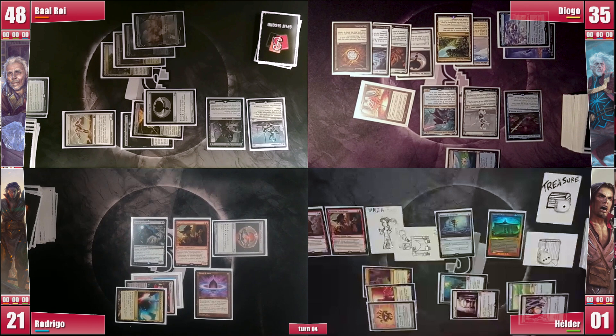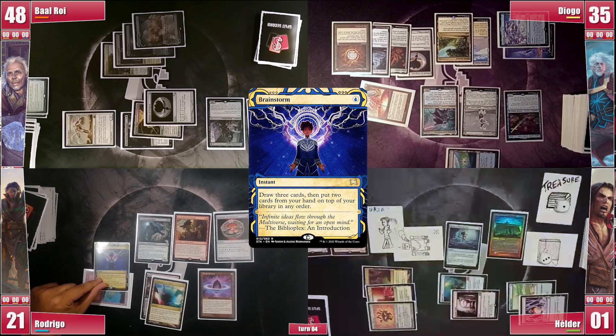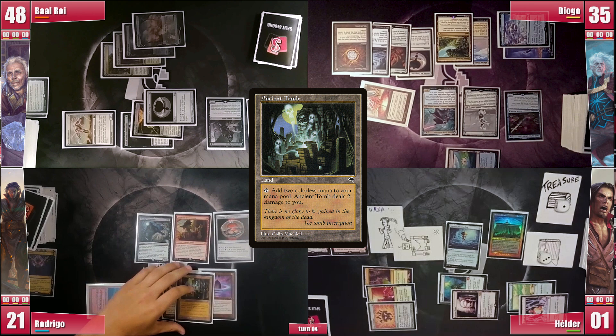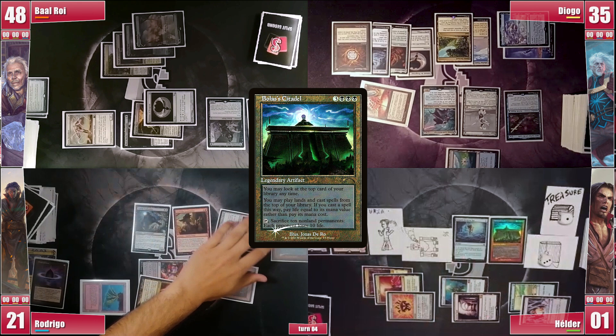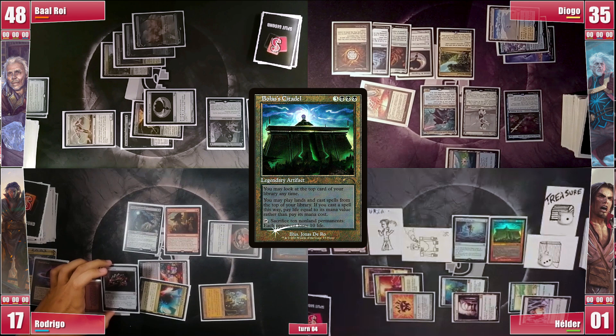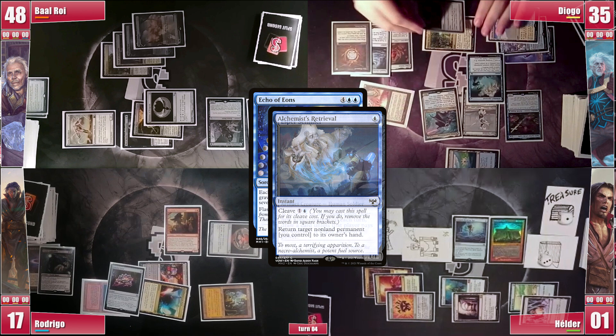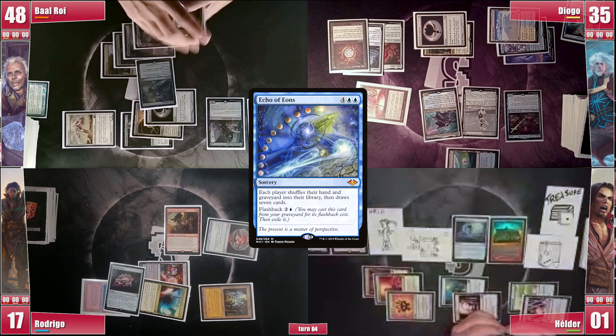Rodrigo wishes he had a Dark Petition in his library as he draws for the turn. He casts a free Brainstorm — both Sentinels trigger and he doesn't pay. He finds something and plays an Ancient Tomb, then casts a Bolas's Citadel of his own. The table laughs, not only from the Symmetry but that he lost 4 life to pay for it — so if he flies too close to the sun, Elder can just kill him with his own Citadel. In response, Elder activates his top to know what's coming, and it resolves. Rodrigo then casts a Jewel Lotus and cracks his Dauthi Voidwalker to cast Echo of Eons. In response, Diogo casts Alchemist's Retrieval with its cleave cost reduced by 1 from Urza, paying for Baal's Sentinel trigger. He bounces Rodrigo's Bolas's Citadel, and everyone time-twists yet again, while Echo of Eons is once again available to Baal through its flashback cost.